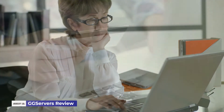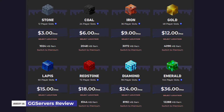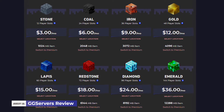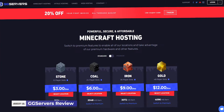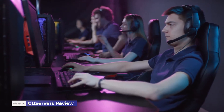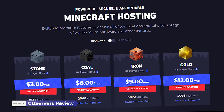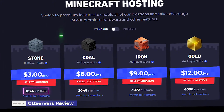As a Minecraft host, one frustrating feeling you get when finding a plan is also having to pay for features you don't really need. With GG Servers bundles, you won't feel nickel and dimed because each plan is designed to cater to different kinds of hosting needs. For example, if you're looking to start your own Minecraft server and only have a few friends who'll join you, then you'll want to pay as little as possible. GG Servers makes it possible through their Stone plan — 1GB of RAM, a free subdomain, and up to 12 player slots for just $3 per month. Yeah, you heard it — three tiny, measly dollars.